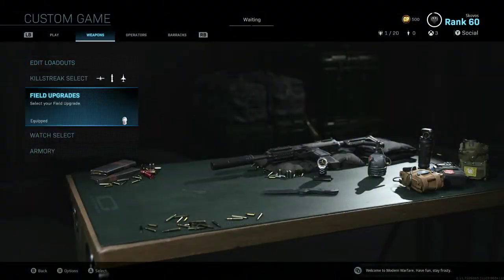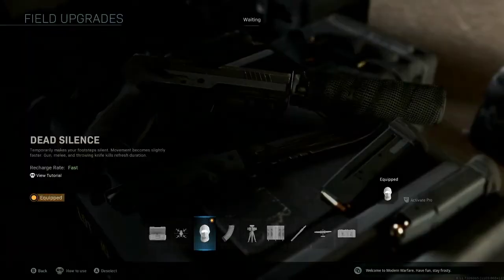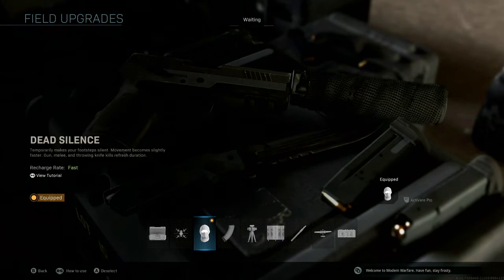The very first thing we're going to touch base on is what field upgrade to use. There are a lot of choices here, but the first and most obvious choice, and really the only one you should be using in Search and Destroy, is going to be Dead Silence.